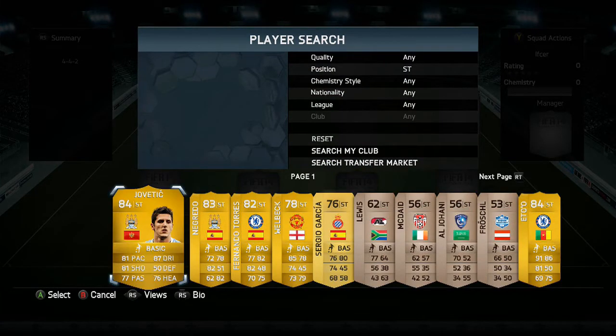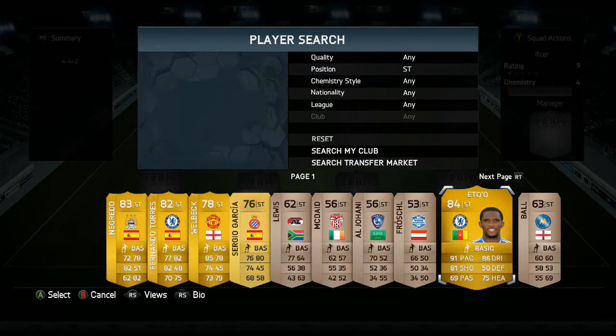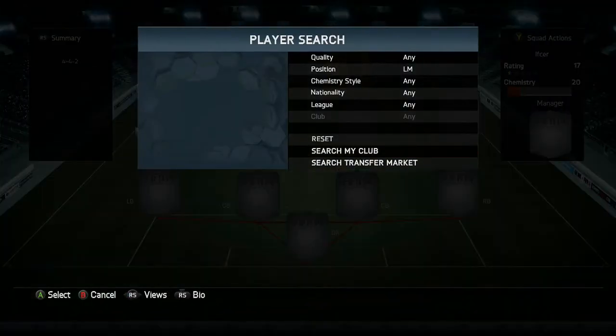Our first striker in the starting 11 is Jotovic — he's a legend, a really good player. He's got 81 pace, 81 shooting, and 77 passing, so he will make the starting lineup. Our second striker is Eto — he's got 91 pace, which I actually got him in a pack from one of those five free packs. He's got 91 pace, 81 shooting, 69 passing, 86 dribbling, 50 defense, and 75 heading, so he'll pair up with Jotovic.